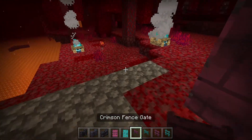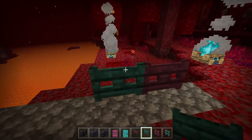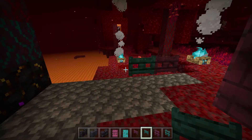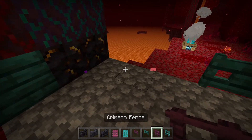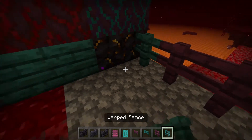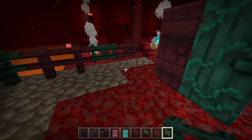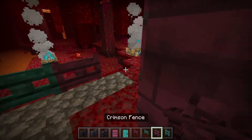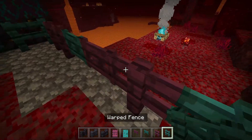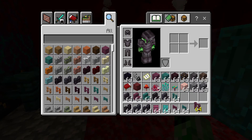Fence gates — let me show you these. We've got Crimson fence gates and Warped fence gates. And we've got the new fences too — putting them in a checker pattern, although I don't really like that pattern.